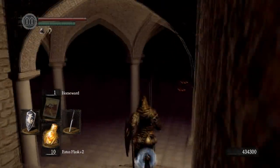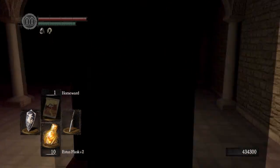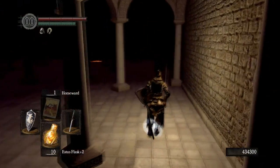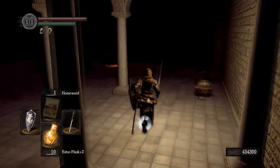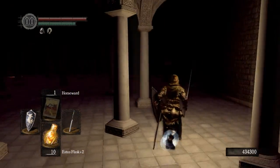Going down into a little bit of a dark area and you can see there are some player notes on the ground here. Some good stuff. Got a lot of chests.